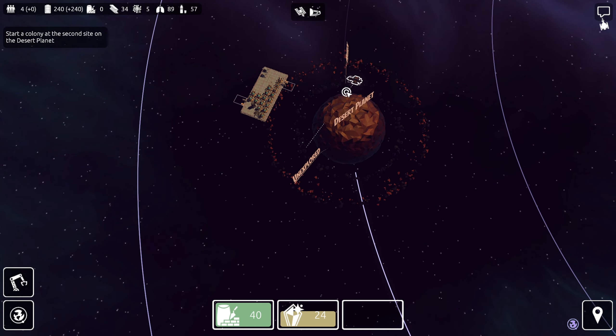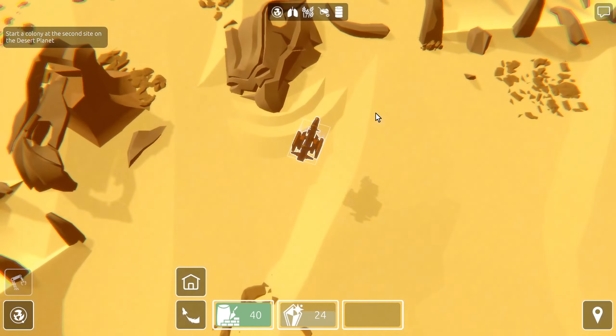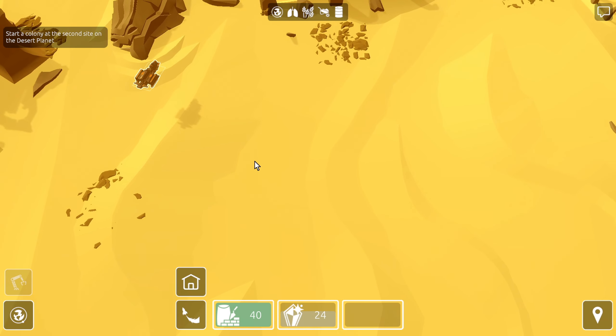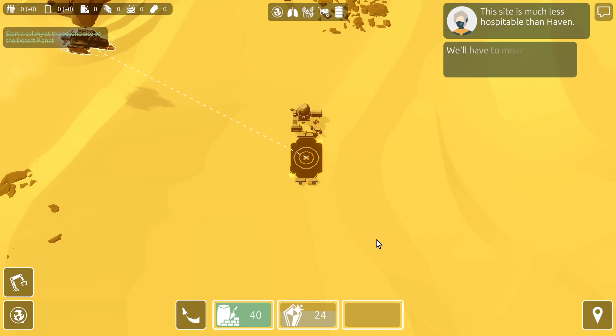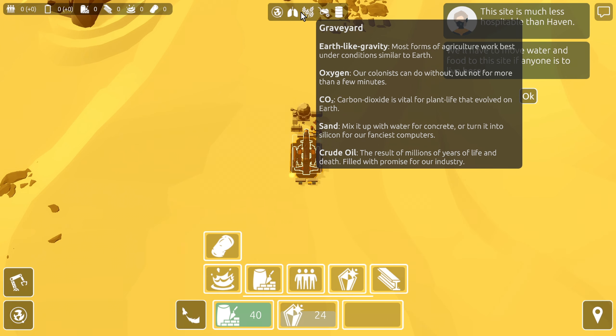Hopefully our shuttle will make its way there. Let's just build here — it looks like we've got a nice open space. Our hub and they're going to give us a landing pad. Bring our cargo ship over to the landing pad so we can unload the resources. This site is much less hospitable than Haven — we'll have to move water and food here if anyone is to live here. It's called Graveyard. It's got Earth gravity, oxygen, and CO2 so we should be able to do plants. There's sand here so we can make concrete, and there's crude oil.